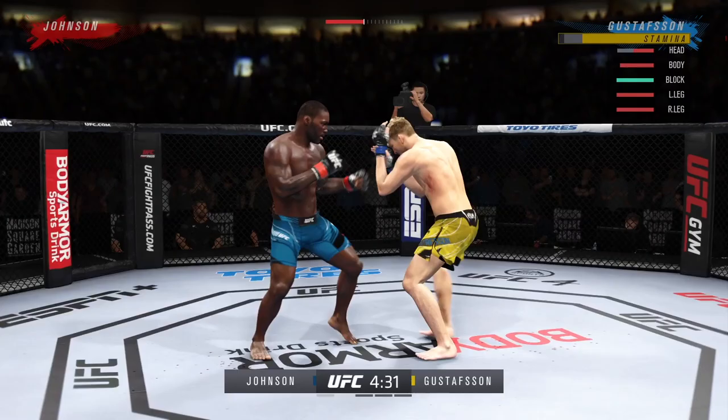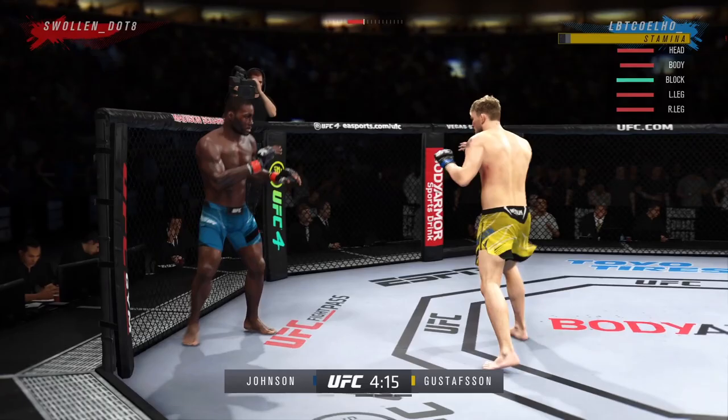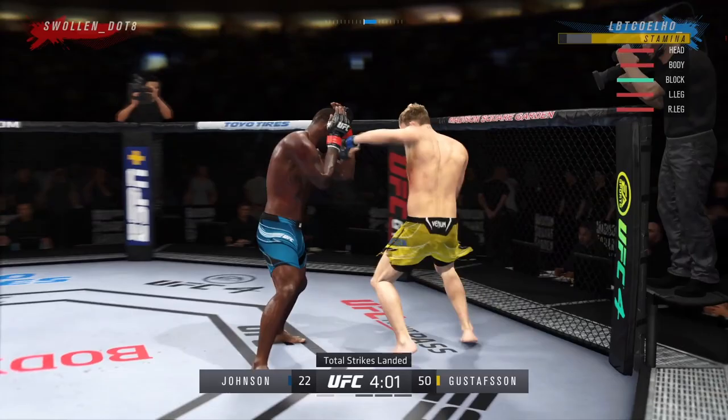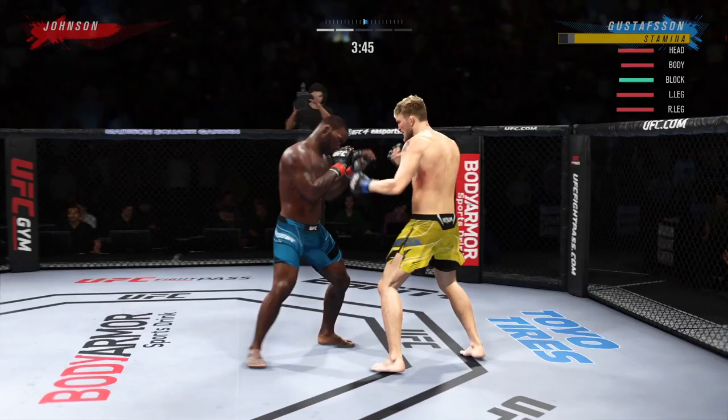I don't know if anyone remembers that amazing finish by Gustafsson against Glover Teixeira — I think the fight was in Sweden — it was like a triple uppercut finish. I remember watching that and thinking wow, he's incredibly special. One thing you'll notice is I sway left and right when I'm trapped against the cage, just to avoid my opponent's big hand. I usually try to circle away — if my opponent's right-handed I'm going to circle the opposite way.